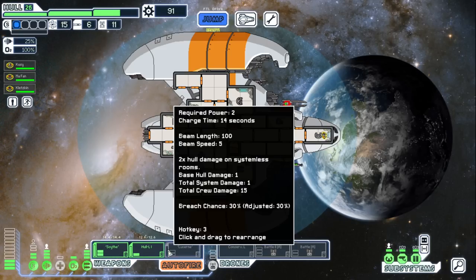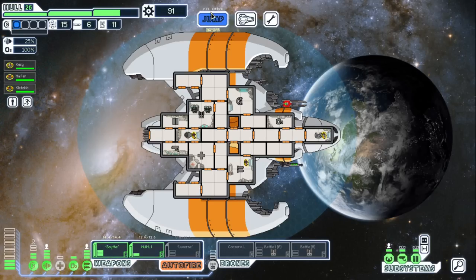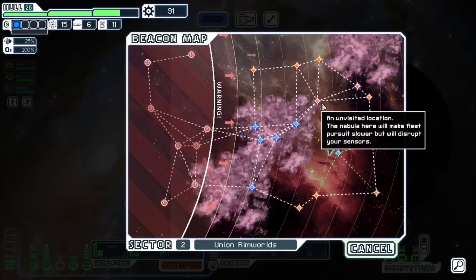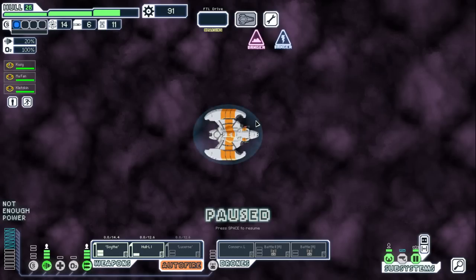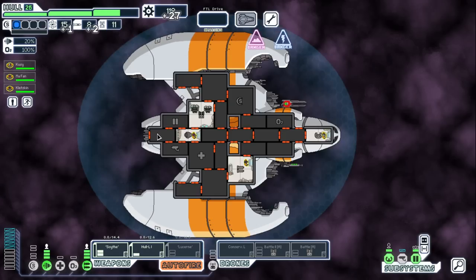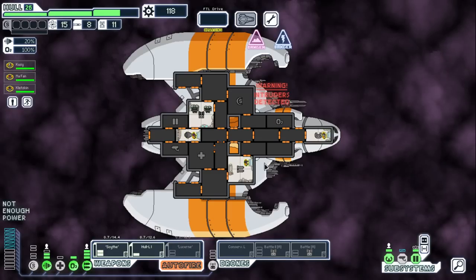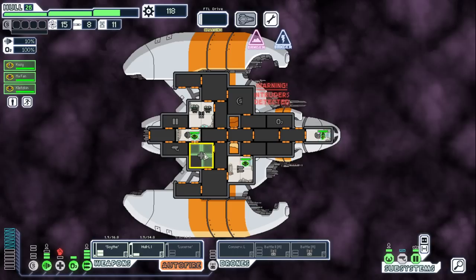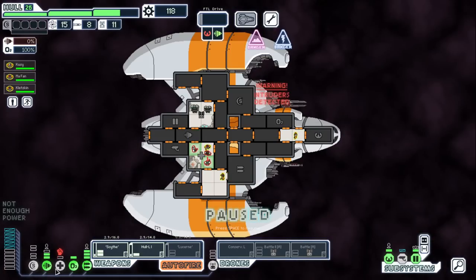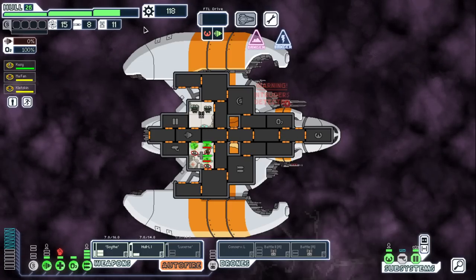Scythe Beam or Lucerne — I don't know. We'll rock with the Scythe for now, it is pretty quick. Enough with the plasma storms — we did get something at least. No ship to fight. They're in the med bay which is pretty hilarious, so we'll get everyone in there and make sure it's powered.